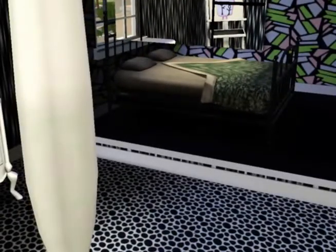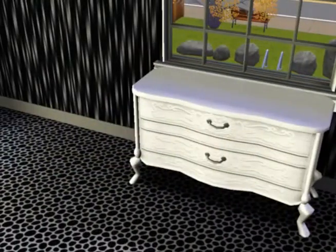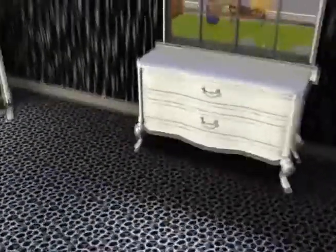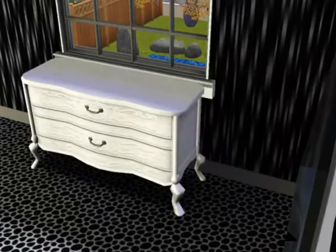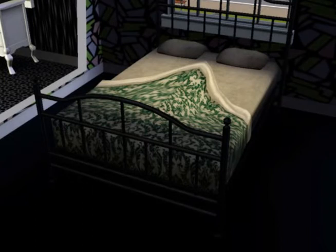And then we have this really awesome mirror — I really love it, it is so cool. In the mirror's reflection you can see a dresser, which was pretty expensive but definitely worth it because it looks really awesome. On the landing, because I haven't finished Brad's and Chanel's room yet, they're just sleeping on the landing for now. Eventually I'll get a third floor when I have enough money and build them a really nice big bedroom.